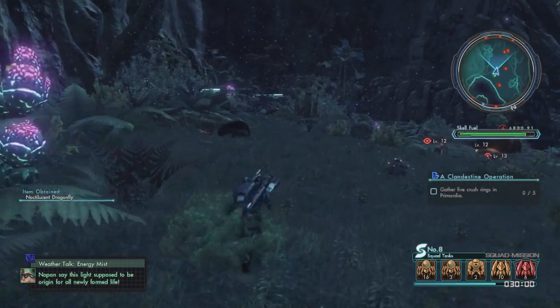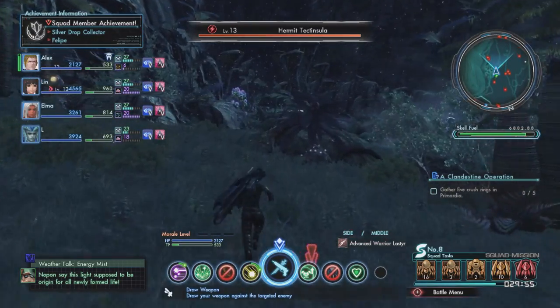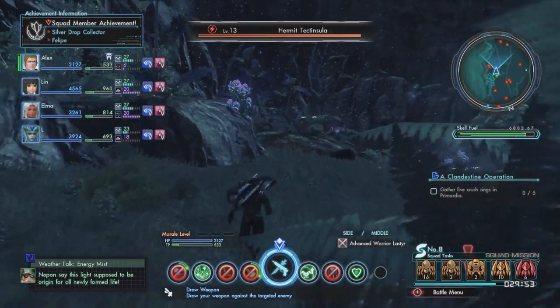The fourth exam asks you to inspect a particular item in Noctilum. Seriously, it's really easy — it's amazing this is even part of it. Again, it's shown on your map, so you shouldn't have an issue finding it.